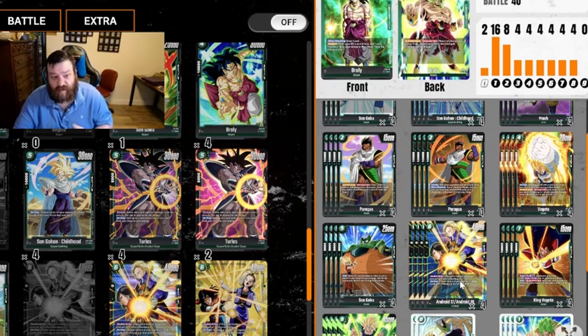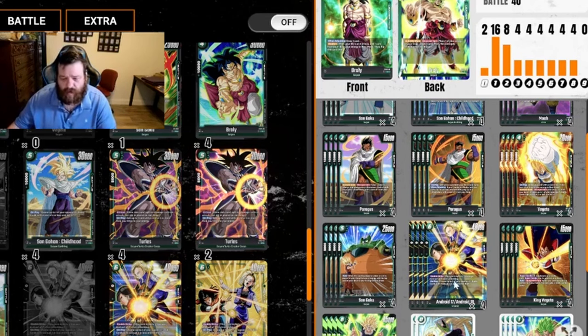In my list I'm playing four Androids 17 & 18. I think this is actually the best boss monster in the deck — better than the 8-cost Broly. It just does everything: closes out the game very quickly, it's a 40k for six cost which is a great stat line, gets two guys that cost three or less off the board, and it has double strike. Generally at the point you're playing this they're at six, maybe five or four life.